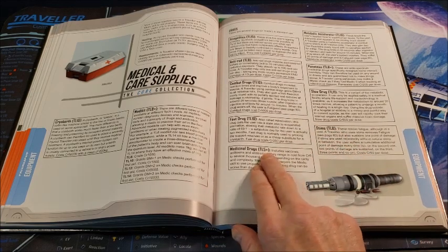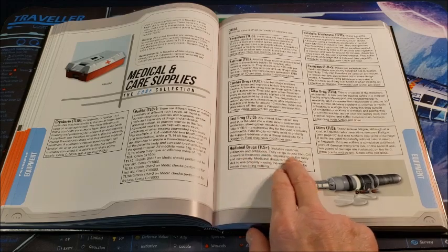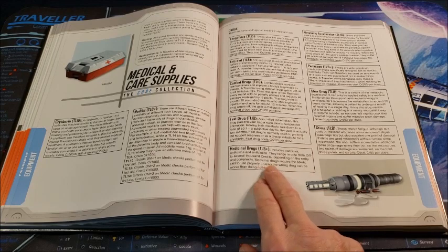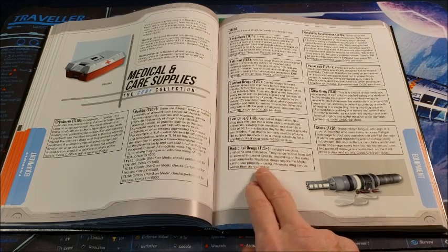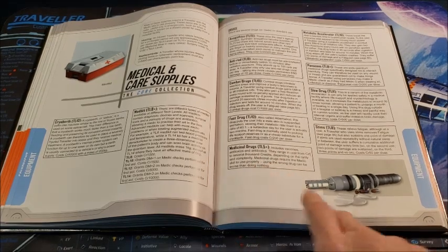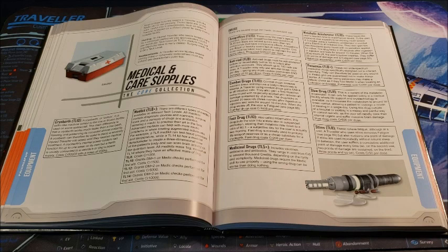Medicinal drugs start at tech level 5 and include vaccines, antitoxins, and antibiotics. They range in cost from 5 credits to several thousand, depending on rarity and complexity. Medicinal drugs require the Medical skill to use properly — using the wrong drug can be worse than doing nothing. I definitely recommend having a few people in your crew who have the Medic skill; it's very useful to have at least two or three people with at least Medic 1.